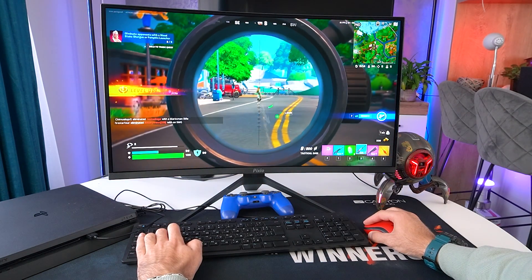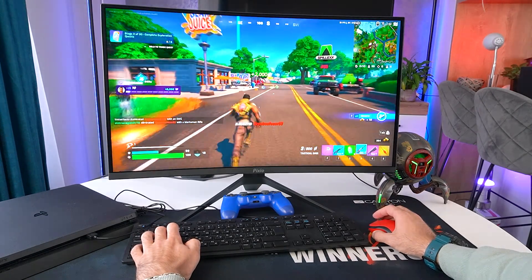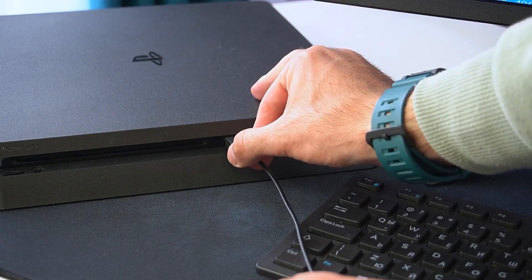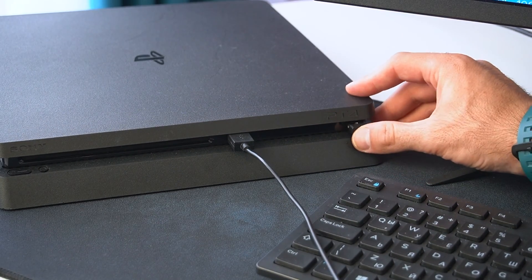The PS4 supports keyboard and mouse and all you have to do is connect the peripherals. I'll be using this simple Logitech wireless mouse and a wired keyboard. Once we plug them in, we should be able to navigate through the Home menu using the arrow keys.